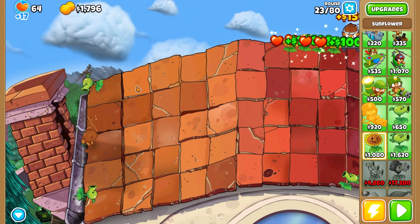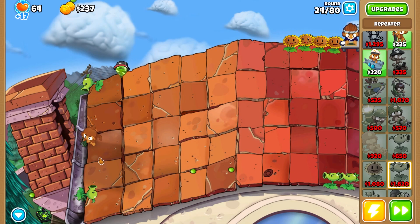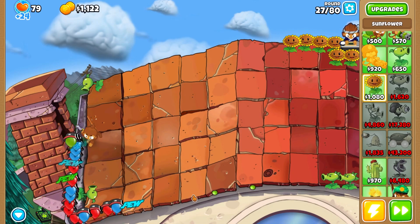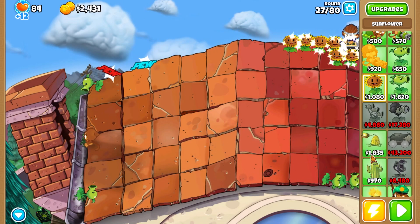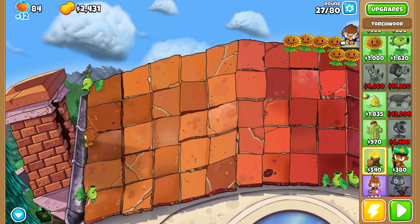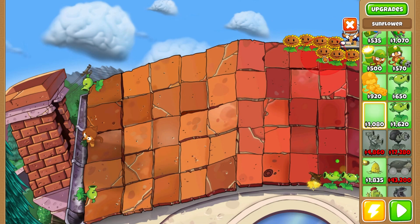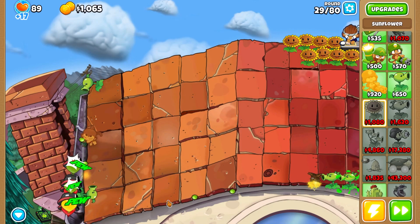Might need to get another Repeater. These guys are solid, so I'll get another one and put them right here — just gonna have that line of defense. Oh, camos — do we have any towers that see camos? For lead balloons, I'm guessing the Chomper will pop lead, and the Torchwood definitely would. Torchwood allows towers in range to temporarily pop lead balloons. I'll place him in front so they can pop lead.